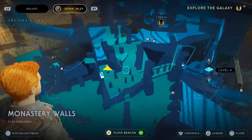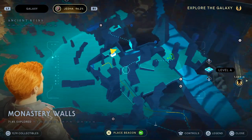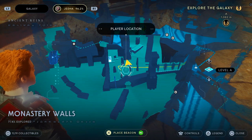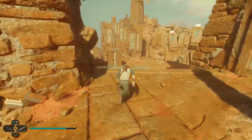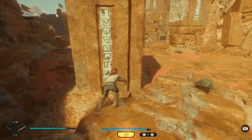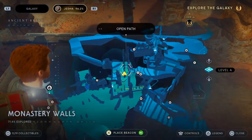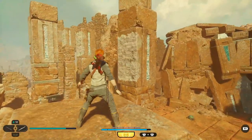Hello everyone and welcome back. We're doing the monastery walls and trying to get both of the force essences. You'll need to get them both from around the same point. Start roughly where I am — it's a good go-to area. Drop down onto these platforms, then go just next to the wall where you have a pillar to climb on top of. You're going to bounce back and forth all the way up to the top force essence.